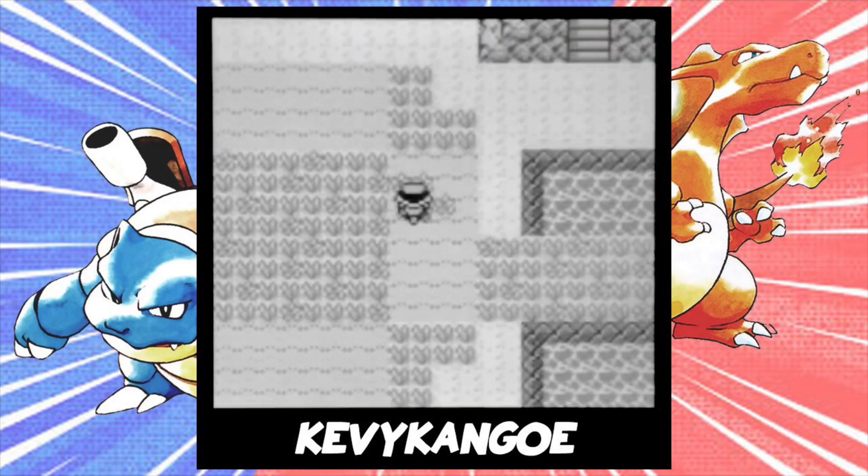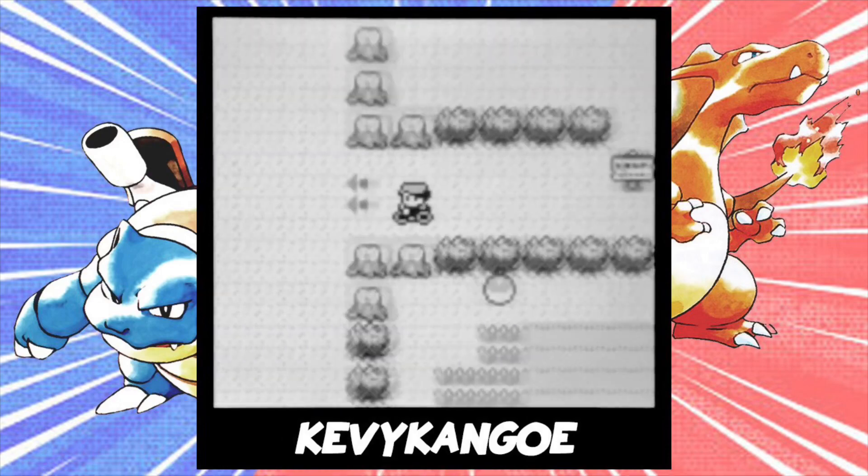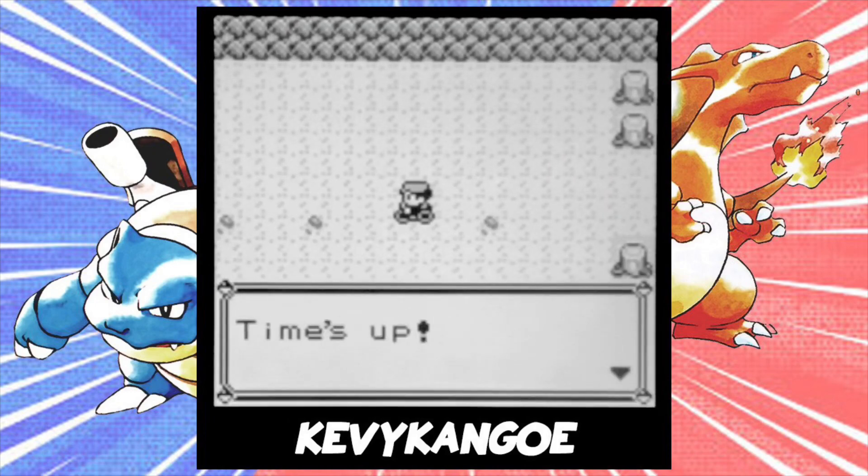And then there's Chansey, which has a 4% encounter rate in the next area. Again, use up all your steps and go back to Cinnabar Island.